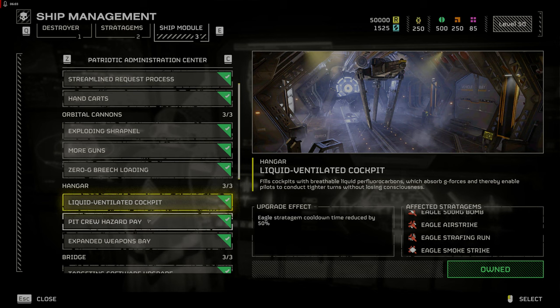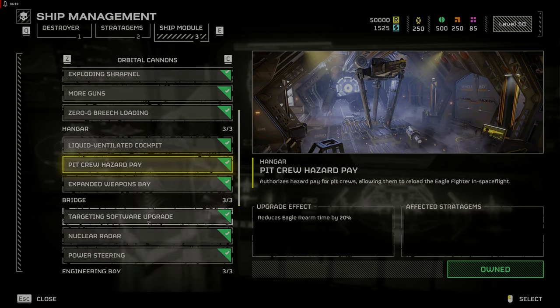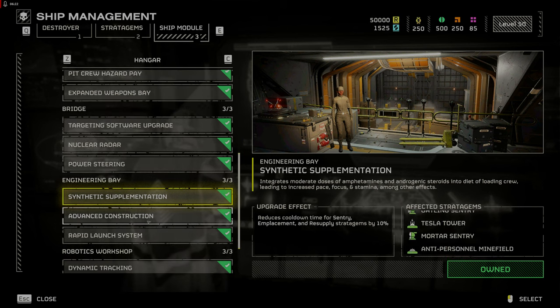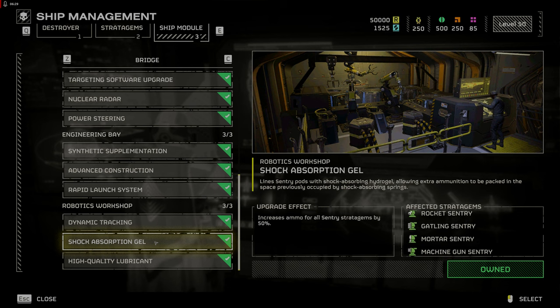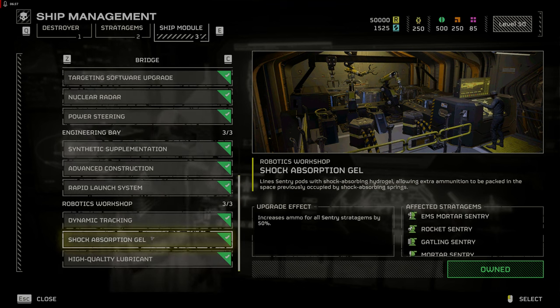Under hangar upgrades, you will want to use liquid ventilated cockpit, which will reduce your eagle stratagem cooldown time by 50%. Pit crew hazard pay reduces eagle rearm time by 20%. If you have both of these upgrades, you will be able to use your eagle airstrike and cluster bombs more frequently, which is helpful for thinning the hordes. If you use sentries, synthetic supplementation will reduce the cooldown time by 10%, and the shock absorption gel increases ammo for your sentry by 50%. Sentries are a good way to cover your retreat or bait hordes into attacking while you circle around to complete the objective.